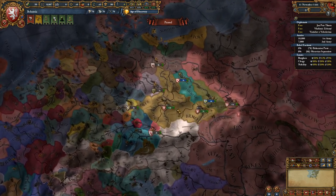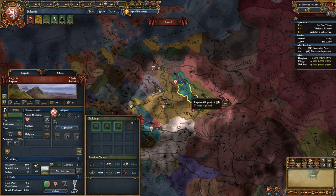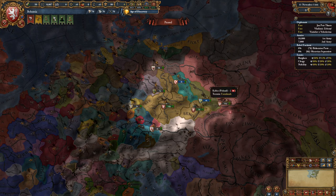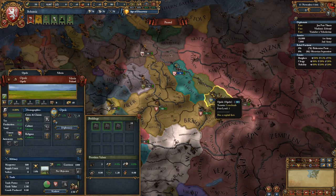As Bohemia you start off in a very interesting position. You are one of the largest nations in the HRE and you have two wonderful little vassals who actually help you quite a lot early on with seven troops. However, you're going to want to annex them early on to get control of that lovely development.